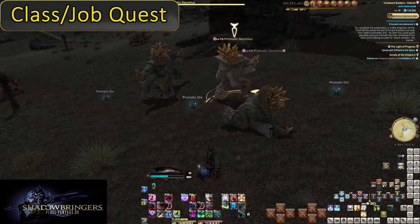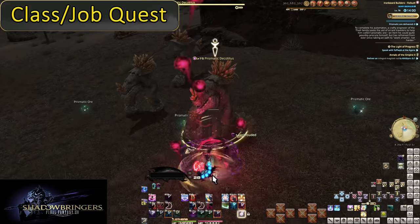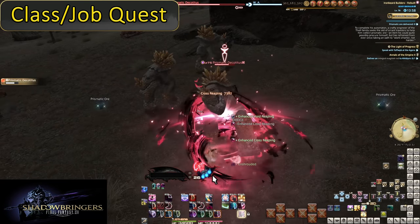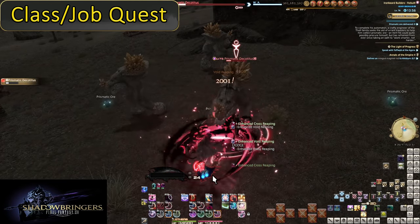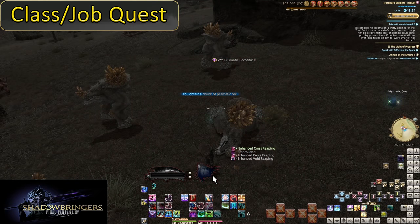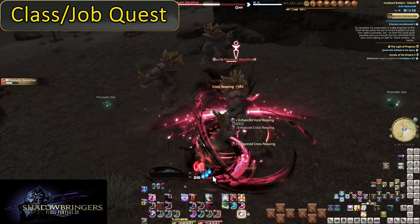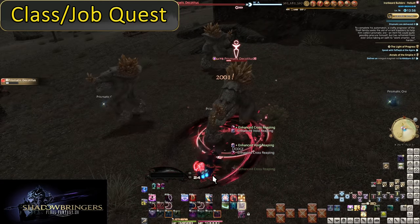Level 80: Shroud Gauge and Enshroud. Note: if you wish to get this ability, you must complete your Reaper Job quests — it will remain locked until you do so. First: the Shroud Gauge. You now have two gauges on your bar. You accumulate 10 Shroud any time you use Gibbet, Gallows, or Guillotine — those are the skills you use with Soul Reaver.